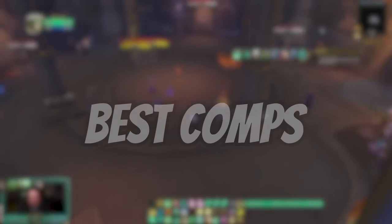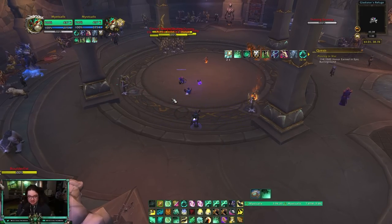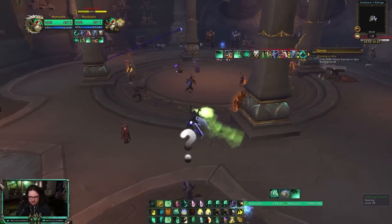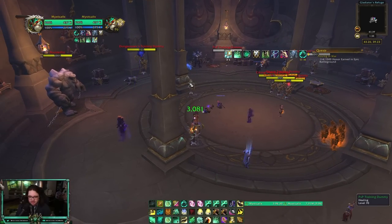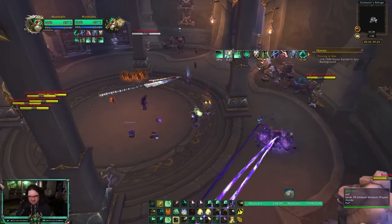For best comps as casting Mistweaver, you can pretty much play almost anything. Classes I avoid are hunters (Feign Death cancels your Soothing Mist channel and you lose Cloud of Focus stacks), mages, and rogues since they deal a lot of damage. Frost Mage is an exception and works well. Good comps include Ret/Warrior, Turbo (Enhancement Shaman/Warrior), TSG (DK/Warrior), Shadow Cleave (Demo Lock/DK), anything where your teammates can keep themselves alive while you're in CC. I personally love playing with Demo Locks and Warriors.